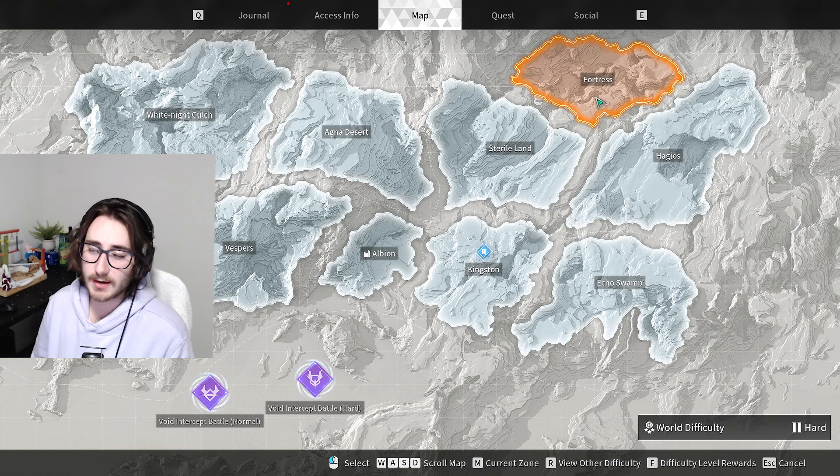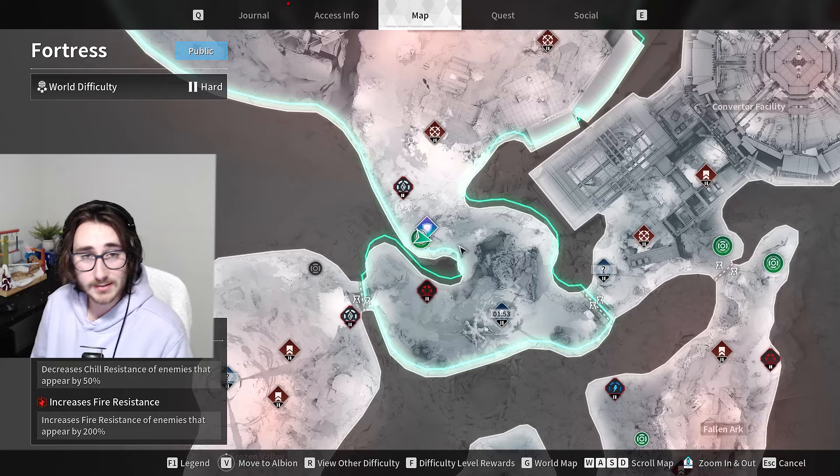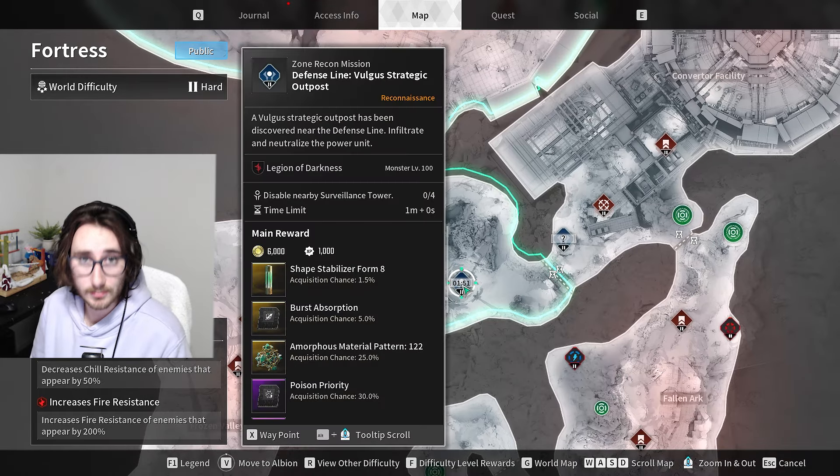Do you want 2 million gold in just 30 minutes? I got you. You will need to have Valby unlocked, or have friends that have Valby unlocked, and preferably two Valbys while doing this farm. This farm is located in Fortress, Defense Line, Vulgus Strategic Outpost — and all I can say is let the brain rot commence.